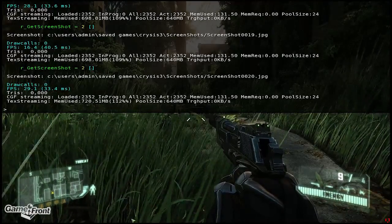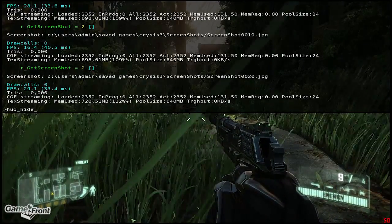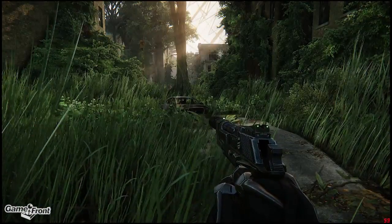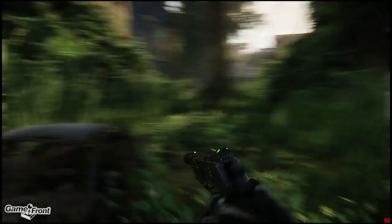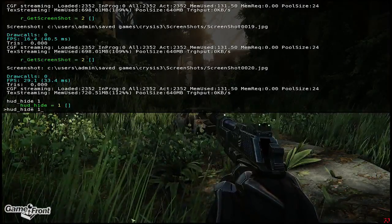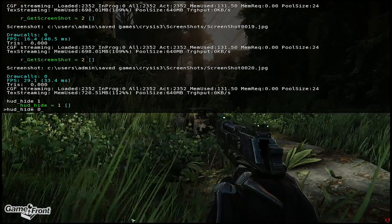The first thing I'm going to show you how to do is how to turn off the HUD. In the console, you're going to write HUD underscore hide space one. This will turn it on — one means on, zero means off. It's binary. I know it sounds confusing because we're turning on hide HUD, but trust me.